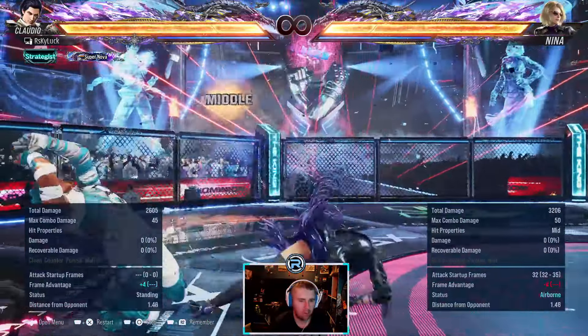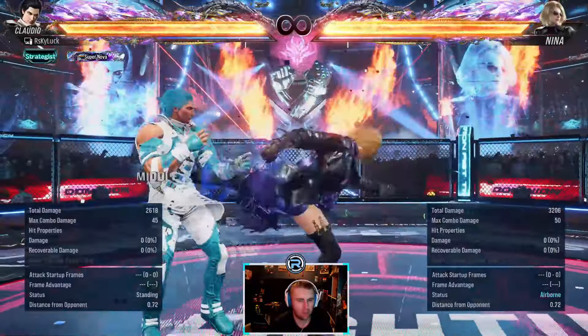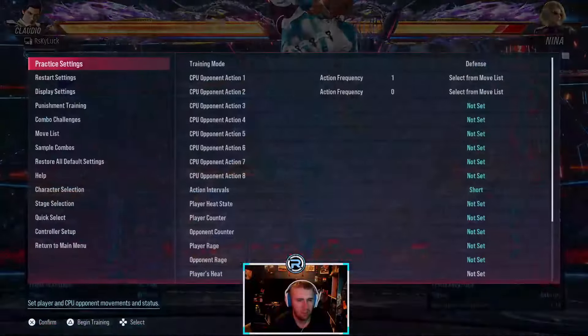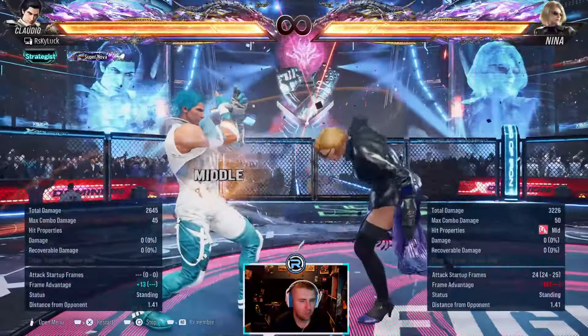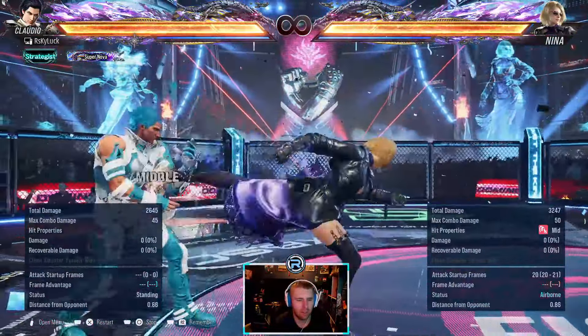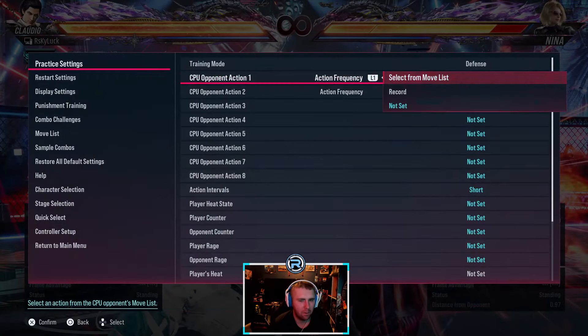Running three three - you can sidestep the second hit to the right. Go right, not left. This one at the end is minus 13. The runner gives plus two. Nina's ten-hit, second hit is a high but again you can wait for the two hits.